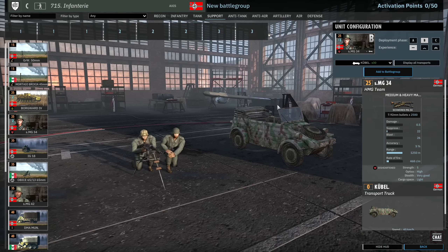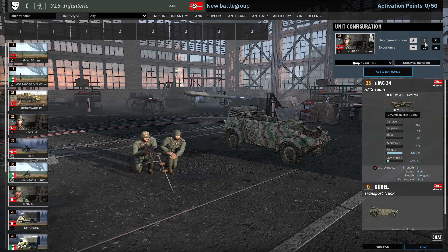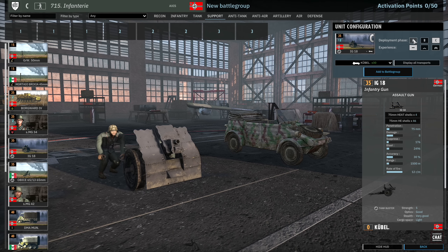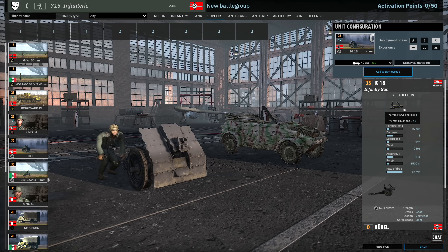Then we have the MG34s manned by disheartened troops — 6 available in A, 12 in B and 18 in C. MG34s are going to be effective. They have 1250m range so the disheartened trait isn't as much of a problem, because most allied MG34s are going to be 1000m range. Then we have the IG18 — 4 in A, 8 in B and 12 in C. Your classic 12-round-per-minute rate of fire, 1500m range HE option.